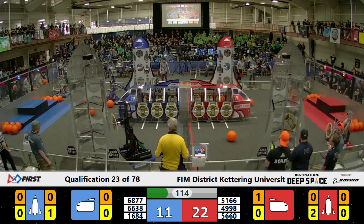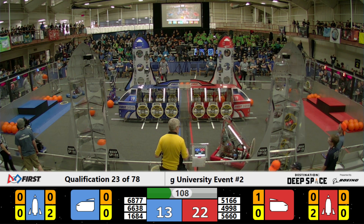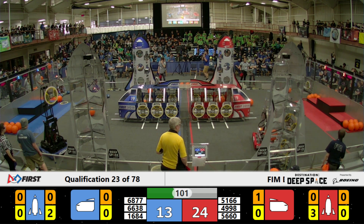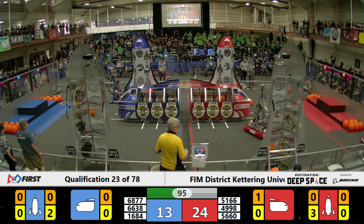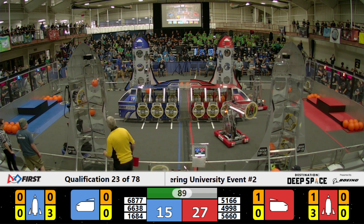Down here for the red, 56 60 going in on some cargo — they're going to try and score it as the red alliance leads 22 to 13. Can those Chimeras and this blue alliance bring it back though? They grab another hatch panel and go top shelf on the blue rocket once again, while 66 38 has a cargo in their grip. Tesla's down here on the blue trying to muck things up.